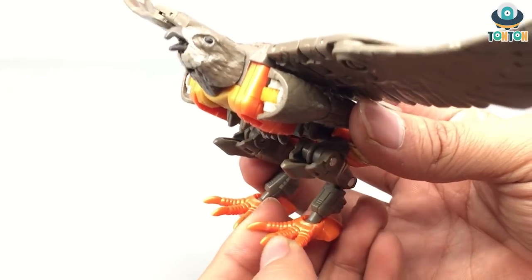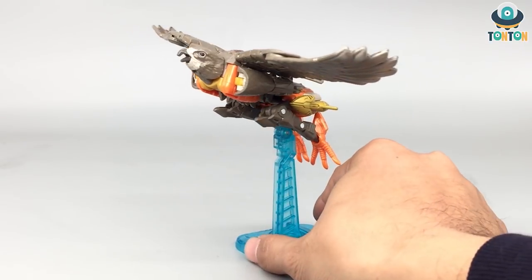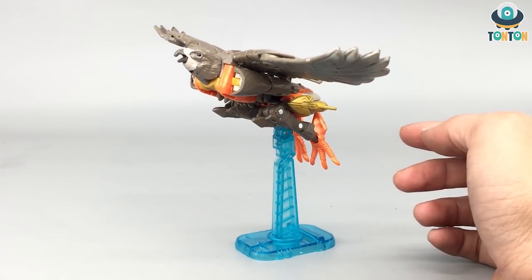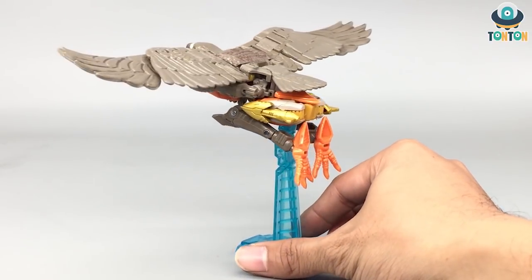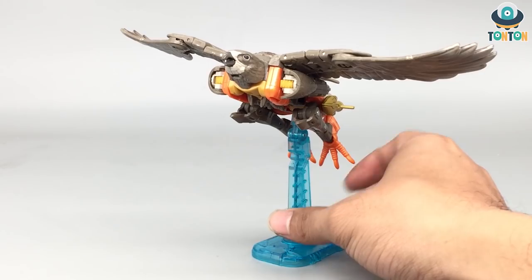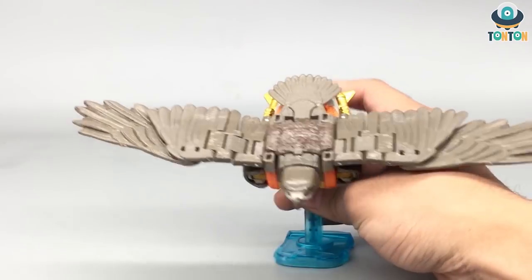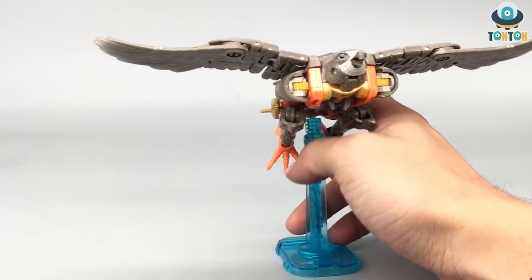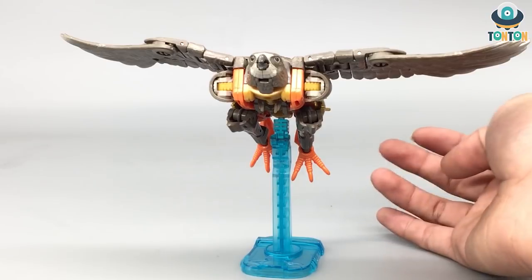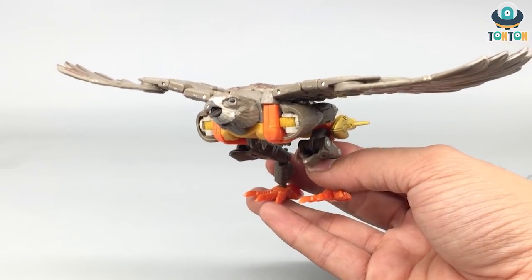I'm going to put it into the flying pose so you can see. Here we have Air Razor in her flying pose using the base that comes with the Studio Series Soundwave. The feet have been pulled back into the flying pose and it looks okay to me — a bit weird from the side angle, but totally fine from the front. The Soundwave base is a bit weak to hold this figure, so you may want to use a different action base.